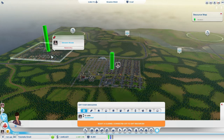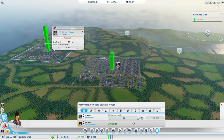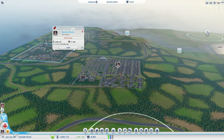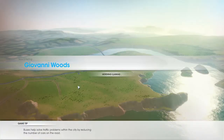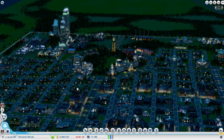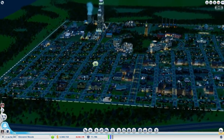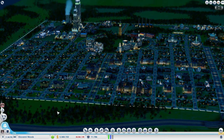I built Giovanni Woods first, so it's got more things going on — the town's a bit bigger, a little more population. Population actually was up to 13,000 and then dropped down to about 9,000 because people couldn't find jobs. Now it's back up to 11,000. I'm still hoping that people will start commuting over to Traviata Knoll for jobs, but we'll have to see what happens.